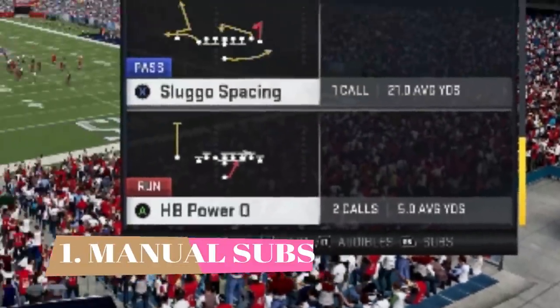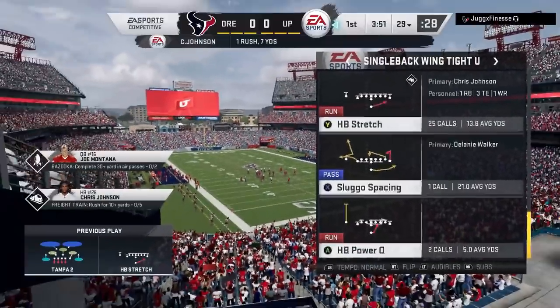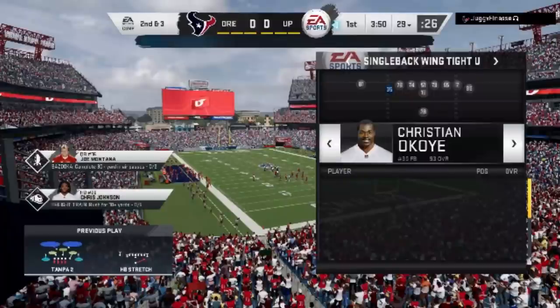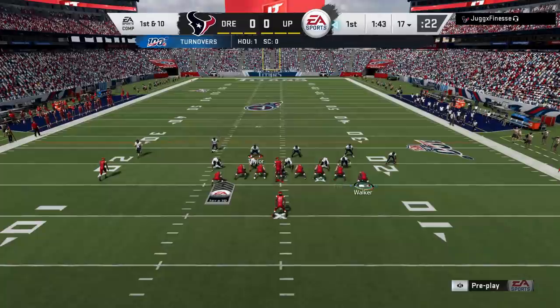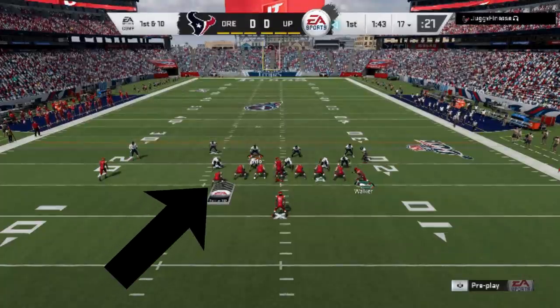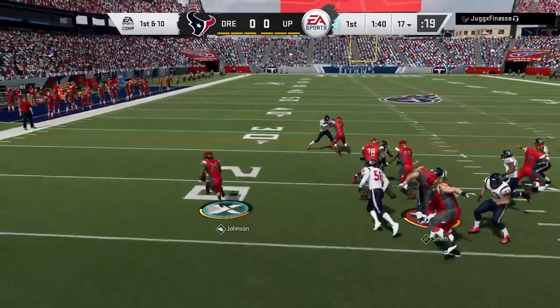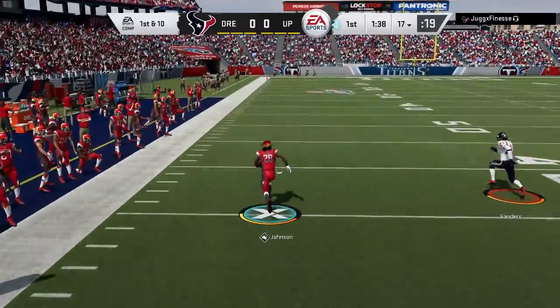Starting off at number 1, we have manual substitutions. You can make substitutions at the menu screen or play to play — and to me, this is probably one of the better ways to do it. If you have a scenario where you know you're going to be throwing to a certain receiver, putting your best or fastest receiver at that spot makes the most sense. On this particular series of plays, I like to put my fullback at my third tight end position. Number one, he's going to be a much better blocker in run plays, as you can see — it really helps to seal the edge and get my running back outside.